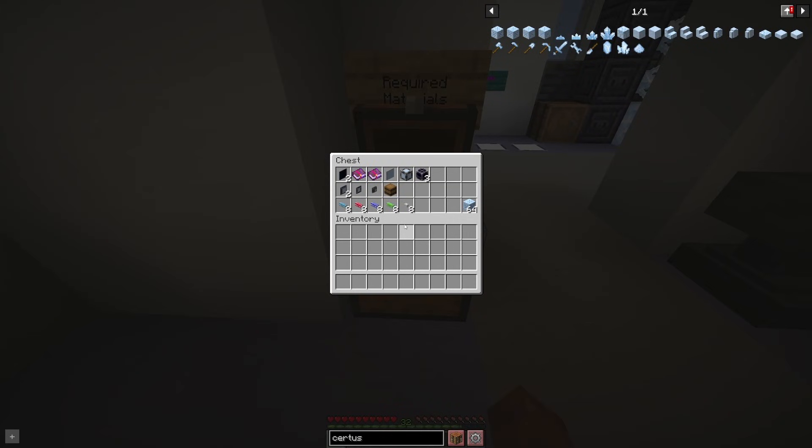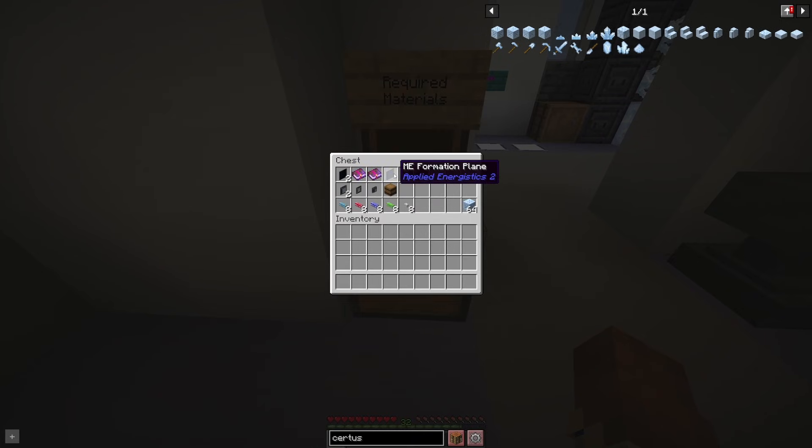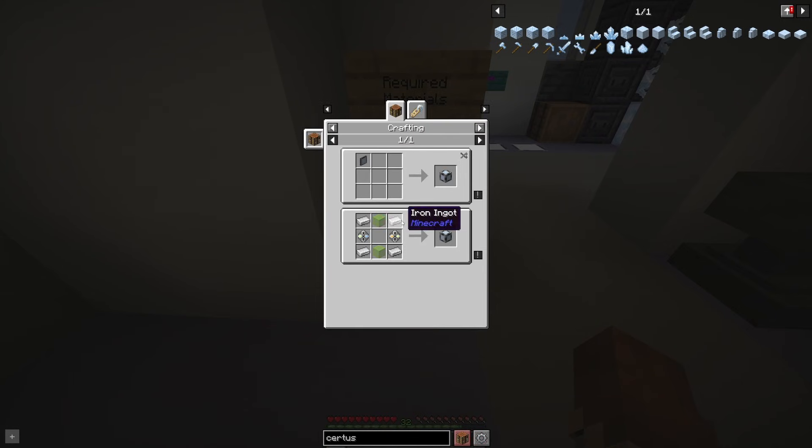Here are the required materials. You're going to need a couple of Annihilation Planes - those use the Annihilation Cores we learned to make in the first video, plus some Fluix Crystals. You'll need a Formation Plane, which is similar but uses the Formation Core. You're going to need a couple of enchanted books: a Fortune 3 and a Silk Touch. Silk Touch is absolutely required; Fortune 3 you don't need, but you will get a lot more cores if you use it. You're also going to need an ME Interface, which requires both a Formation Core and an Annihilation Core with some glass and iron.